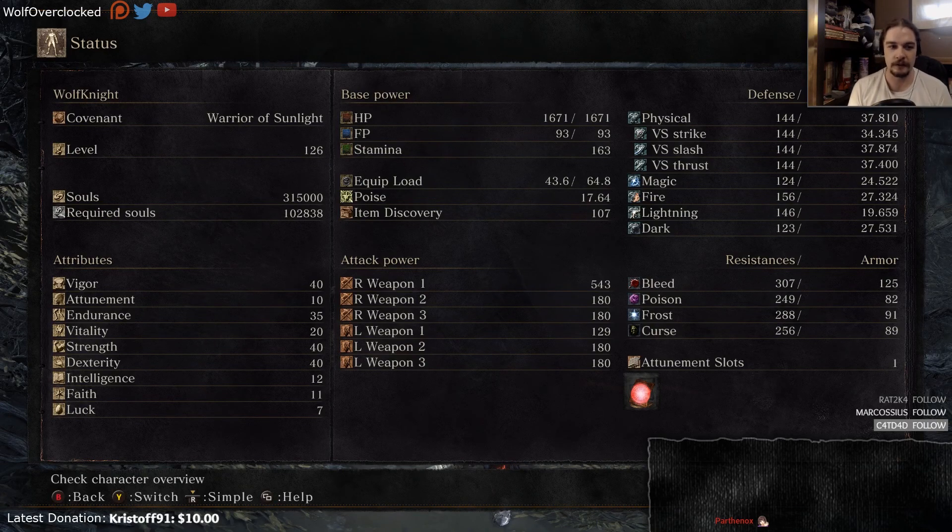We got 40 on Vigor, 35 on Endurance, 20 on it, and a smattering of other stuff. We're level 126. I'm happy with this level.